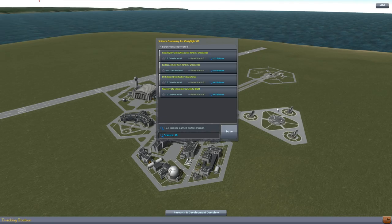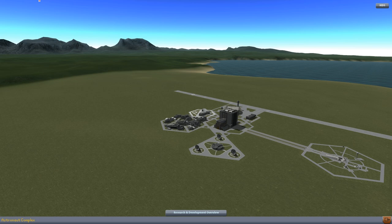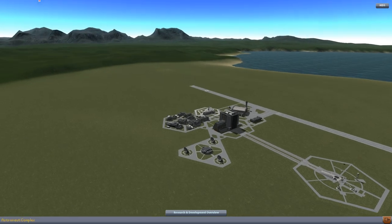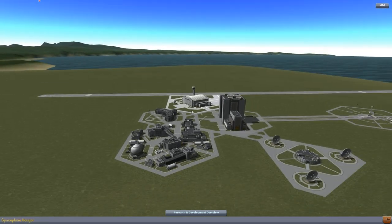We earned just under six science on that mission. So now we have ten science, we need ten more. It looks like our vehicle does not have what it needs in order to get over there. Next step — I want to get a vehicle out of the atmosphere.